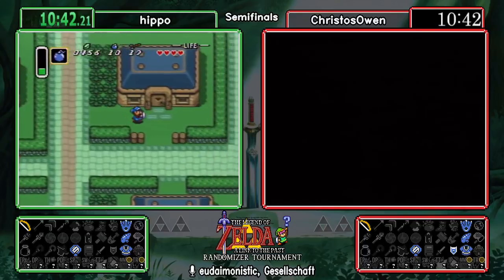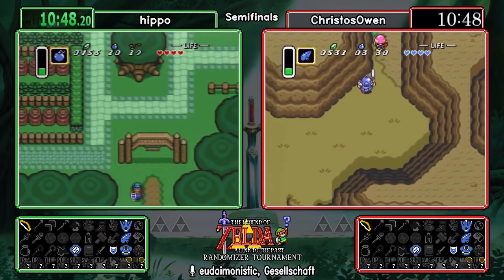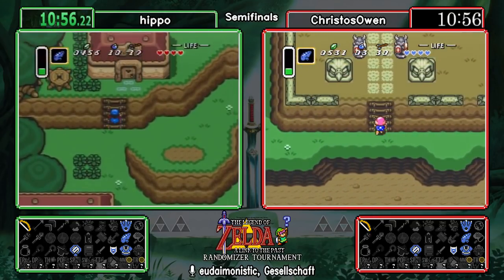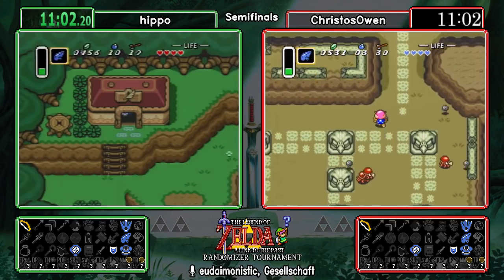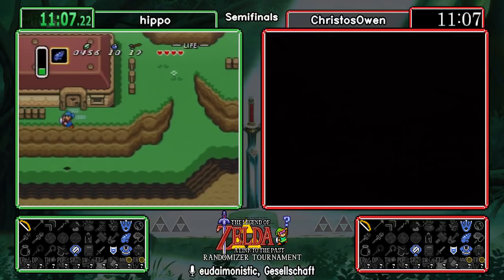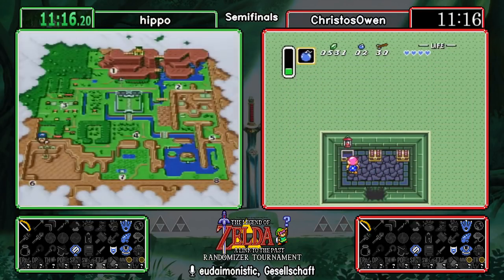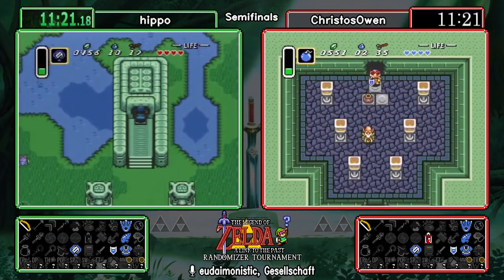It looks like Christos Owen has found bombs at the race game and is going to use the flute right away to head towards Eastern Palace. That makes a lot of sense — logically he knows he can't finish it without a lantern, but between Sahasrahla's rally and Eastern itself, he'll have three items plus Eastern's three items, with the bow making it fully completable. He's quite confident in this route — and he got the lantern too, which really points him into Eastern. Eastern is fully in logic.